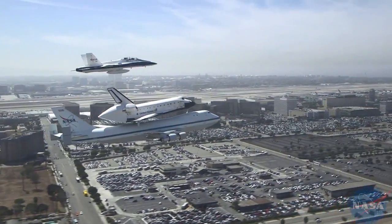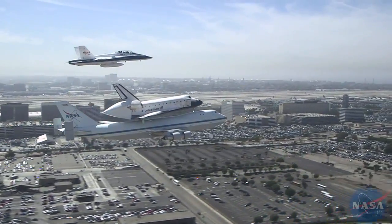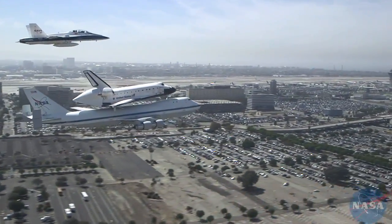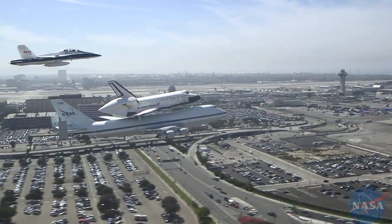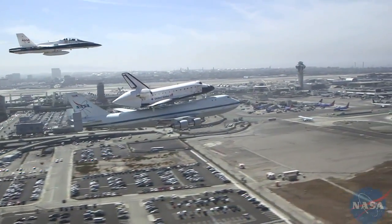Astro 95 heavy, L.A. Tower — wind 260 at 7, runway 24R, cleared for low approach. Clear low approach, clear low approach 24R. Astro 95 heavy in flight. We're ready to go to Los Angeles. There we go, good to be here.